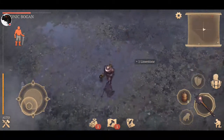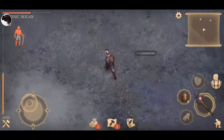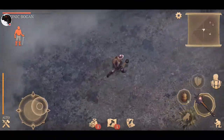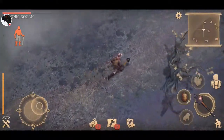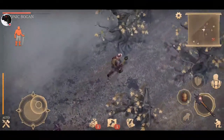If you don't have a pick, there are little limestones and branches laying around that you can just pick up to get enough resources together to make yourself a pick or a hatchet. Get all that going and you're away.